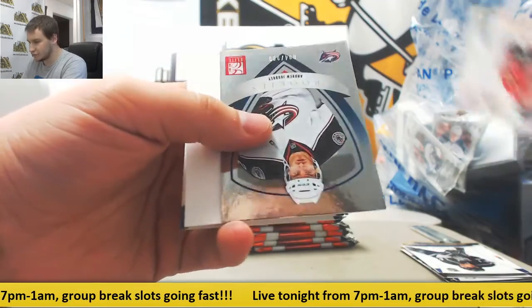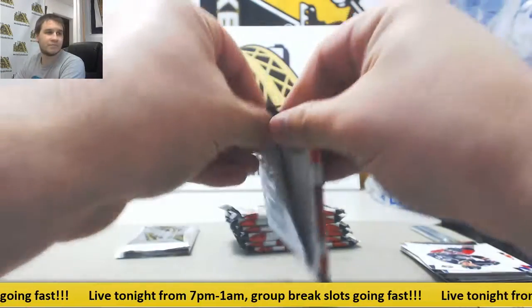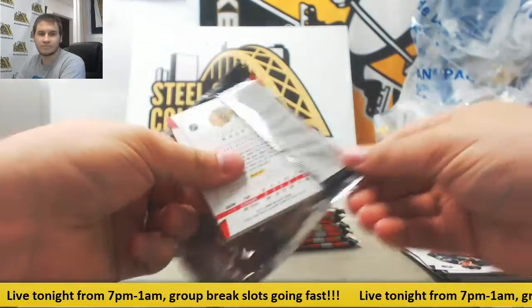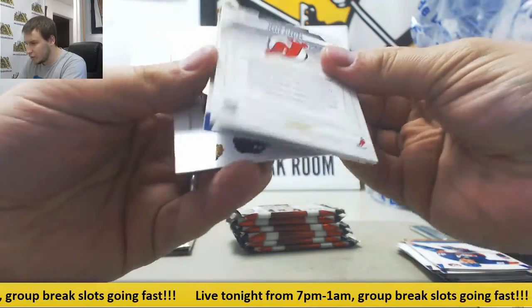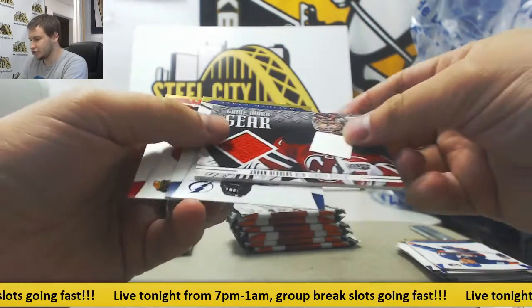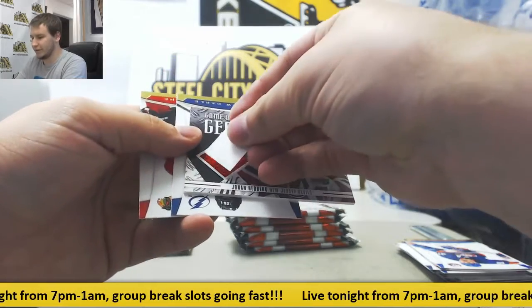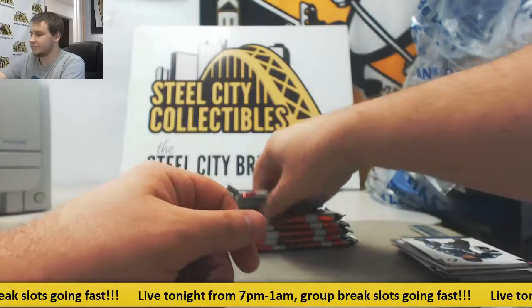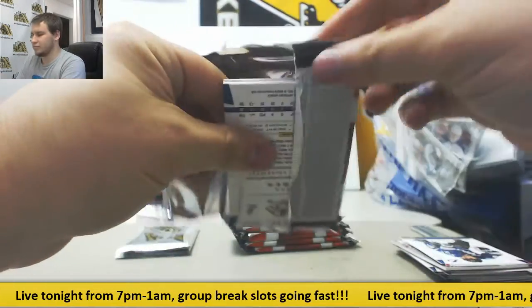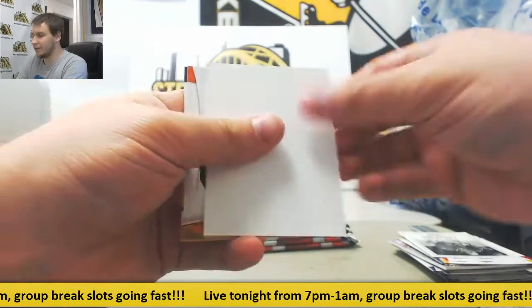Rookie of Andrew Jodry at $9.99. And we've got Johann Hedberg Jersey Relic — that's interesting, might be the window there — for the Devils. Insert of Bobby Hull.